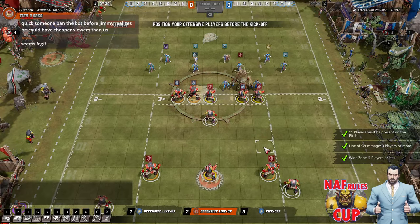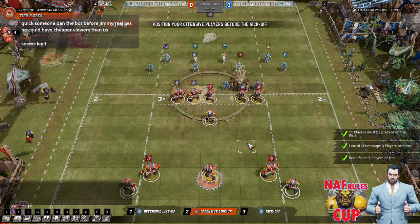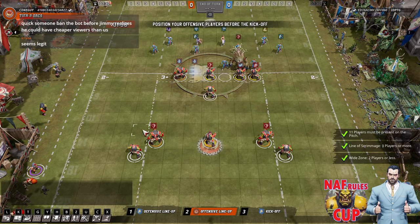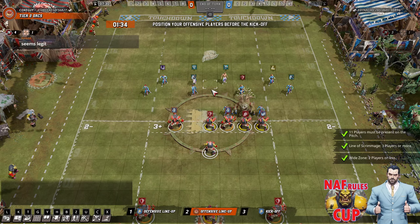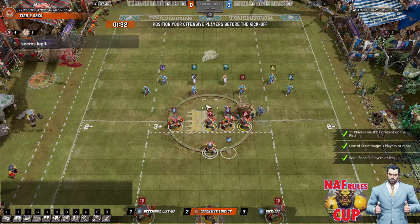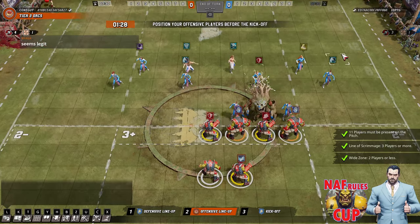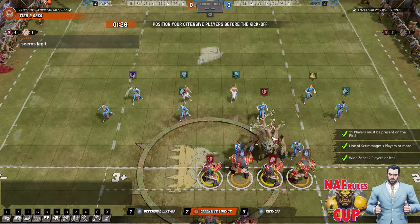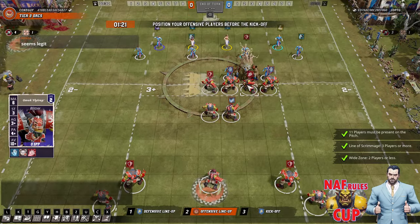Hello everybody, welcome to the second quarter final of the NAF Rules Cup. We've got Coat Guy with Tier 2 Orcs in red up against I Don't Play This Game with Wood Elves in blue. Very interesting build from IDPTG, in case you're not as clever as you should be.